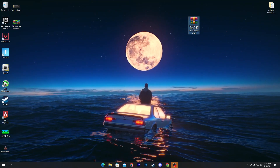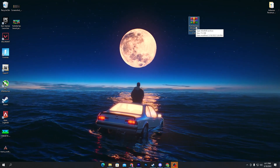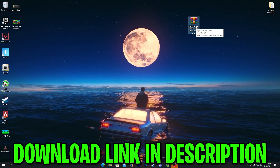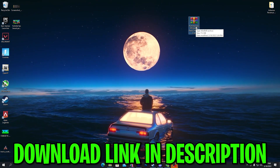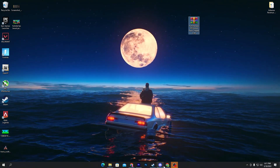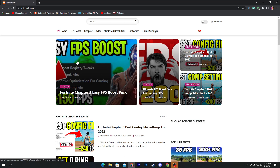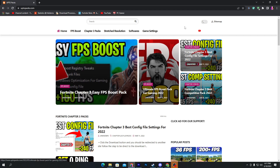First, you need to download this Fortnite easy FPS boost pack for Chapter 3 on your computer. The link for this pack is available in the description of this video. Simply open the link from the description and it will take you to the website. Once you're there, you will find this article which is the Fortnite Chapter 3 easy FPS boost pack.